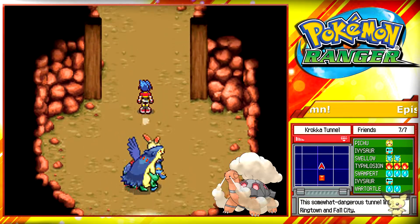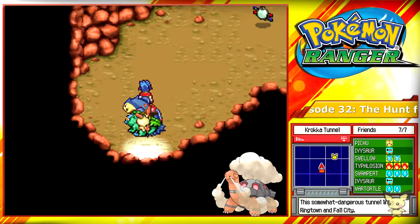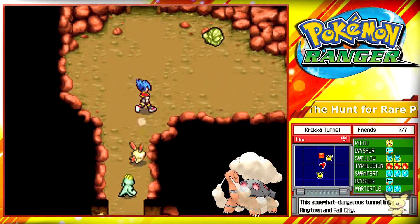Capture Ivysaur because they're going to be relevant. And Swampert. I think I mentioned Typhlosion. So we're going to enter the Krokorod tunnel.